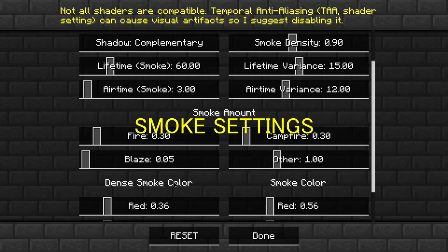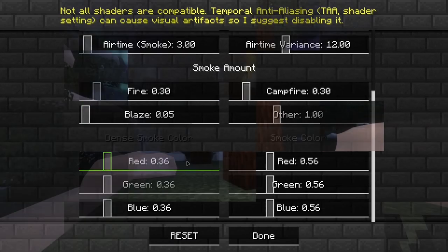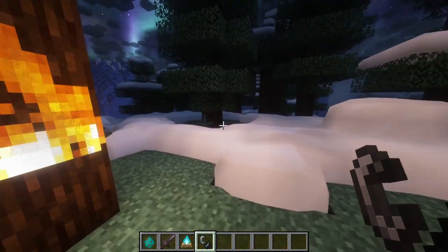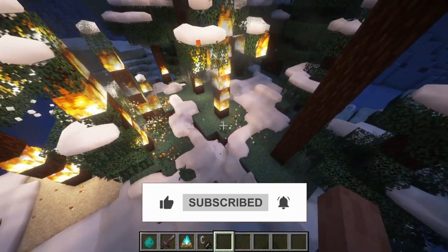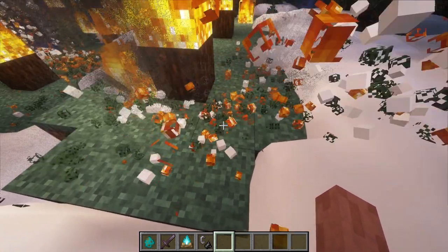The smoke settings. Here you can set the smoke and fire behavior. Let's burn some trees to see how it works. This mod also creates fire particles.